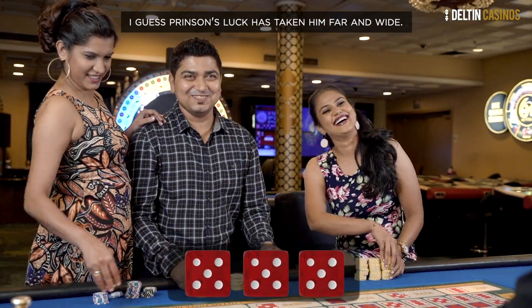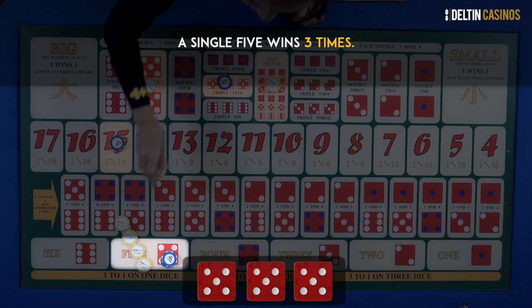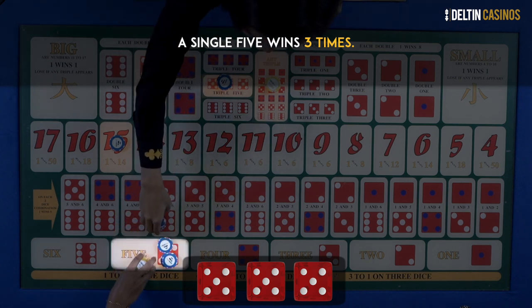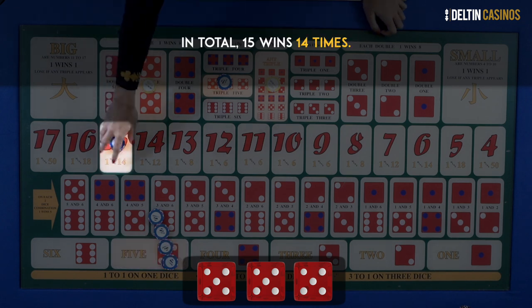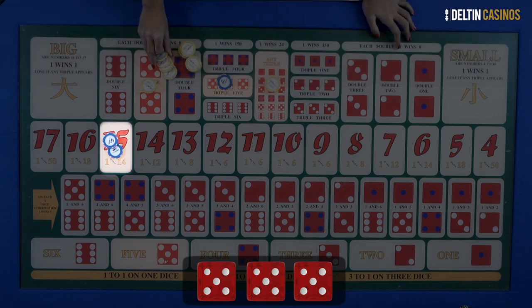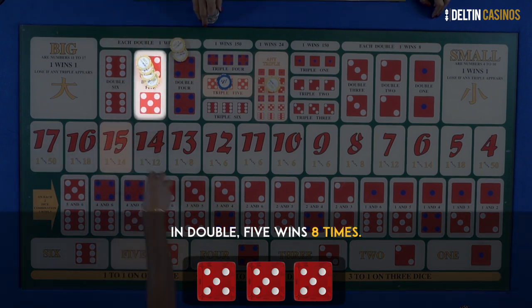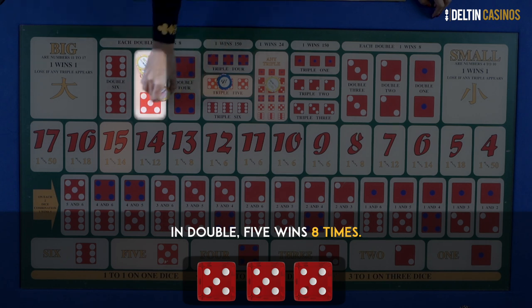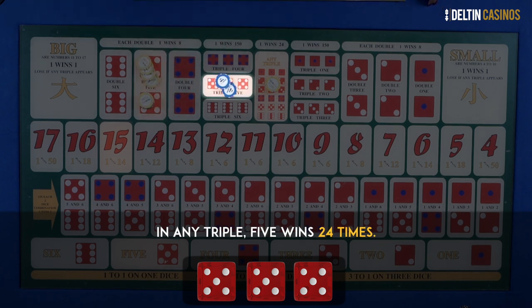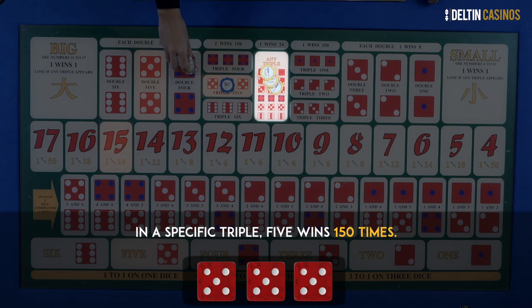Prince's luck has taken him far and wide. A single 5 wins 3 times. In totals, 15 wins 14 times. In doubles, 5 wins 8 times. In any triple, 5 wins 24 times. And in a specific triple, 5 wins 150 times.